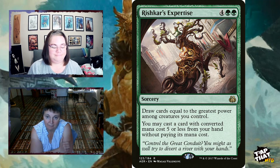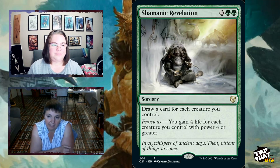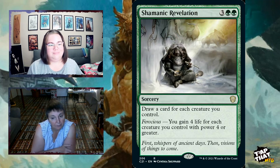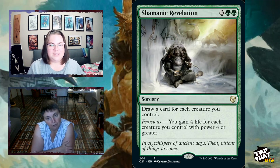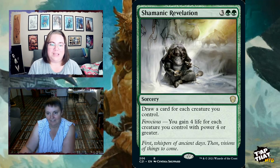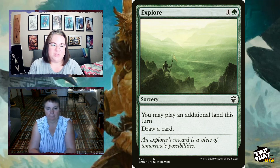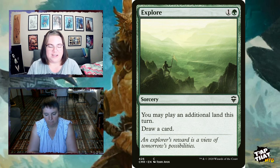The draw cards in this deck aren't numerous, but the ones here are powerful. Shamanic Revelation, for three and two green, draws a card for each creature you control — and with Ferocious you gain four life for each creature with power four or greater, helping you stay alive. Explore, for one and a green, lets you play an additional land this turn and draw a card — great early game when you still have plenty of lands in hand.